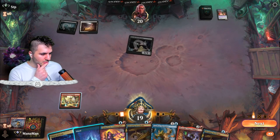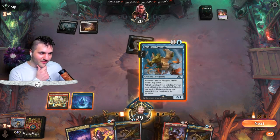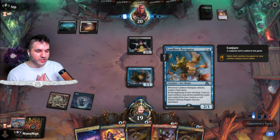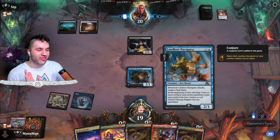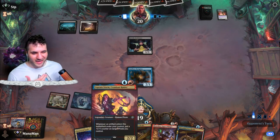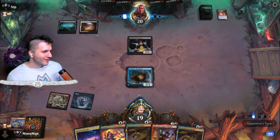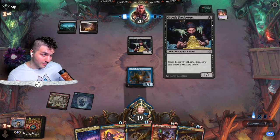Nothing too crazy yet — I'm just going to go in for the Landlord Navigator. This is the most important card to get rid of summoning sickness on. You play it and then attack to get extra map tokens. Now we got Captain Storm. With Orzhov having a ton of spot removal, I'm definitely not blocking the Greedy Freebooter — the gold's right past me.